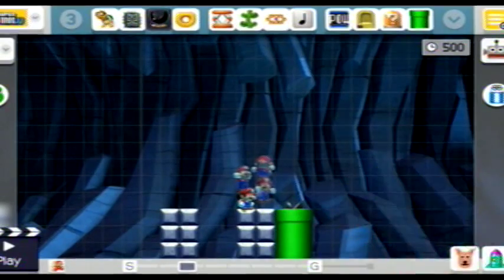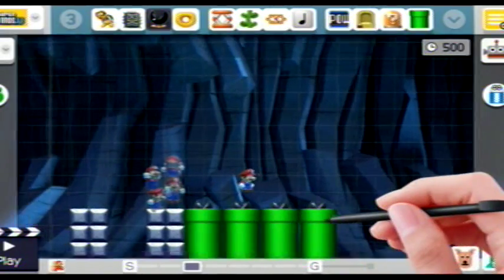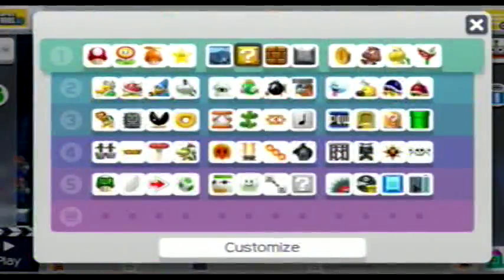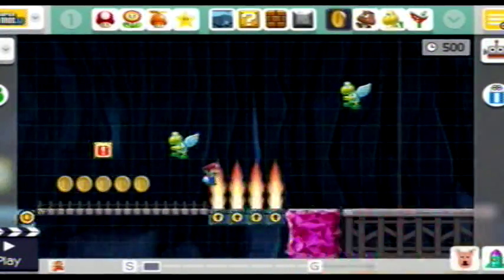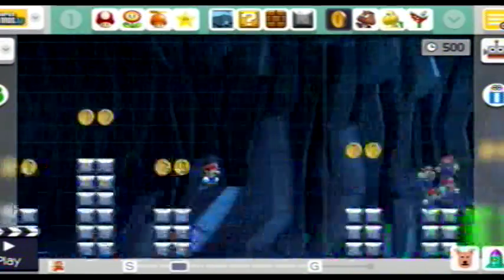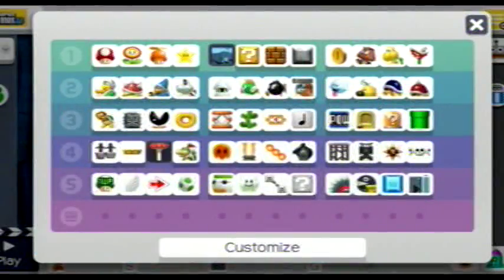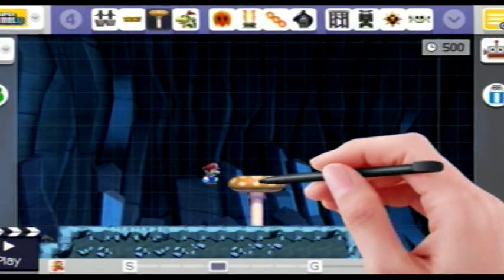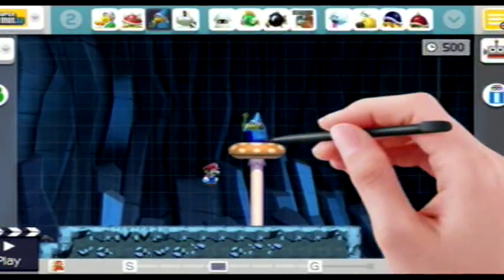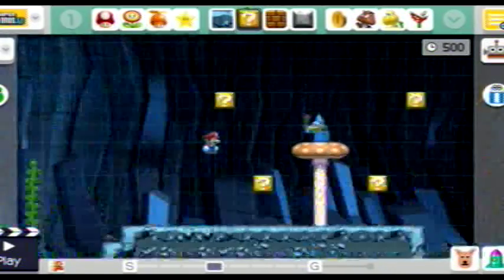Let's go ahead and put that there. If you want to make a copy of an item, you just hold ZL and you can make multiple copies — that's kind of cool. Let's put some vines here, might be interesting. I think the level could use some coins, so we're going to add that too — just place them wherever you want. There are like infinite possibilities with this game. It's just amazing.